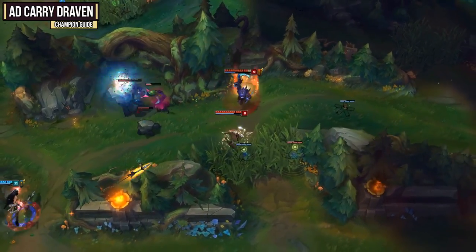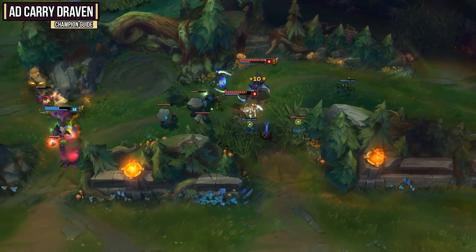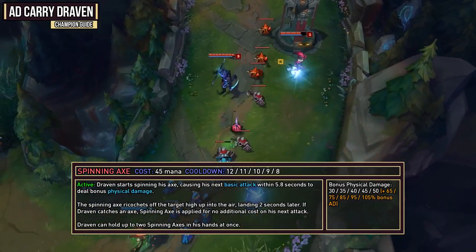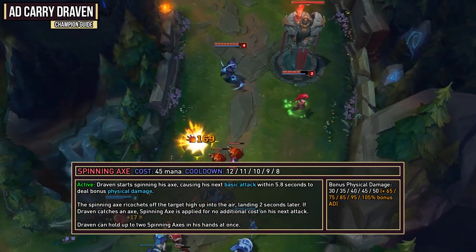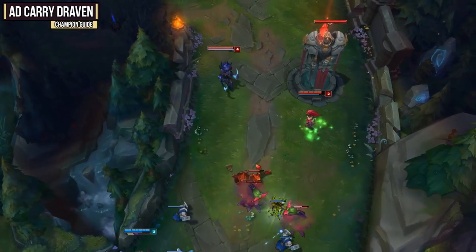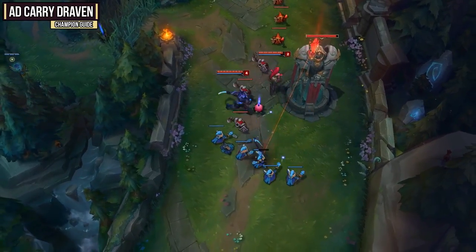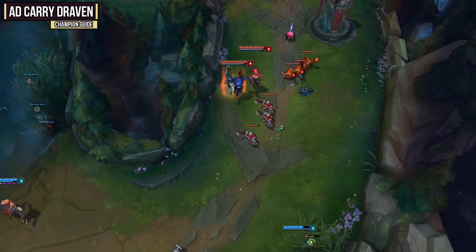This is a really strong passive that gets better the better you are at Draven — if you never drop axes you'll get a lot of Adoration stacks quickly, and if you get a kill you're going to go nuts. Your Q ability is Spinning Axe, your main source of extra damage that's also great at generating Adoration stacks. When activated, Draven spins his axe causing his next basic attack within 5.8 seconds to deal bonus physical damage. The axe ricochets off the target landing two seconds later, and if Draven catches it, Spinning Axe is applied for no additional cost on his next attack. Draven can hold up to two spinning axes at once. Using and catching your axes is the main thing that sets good and bad Dravens apart.